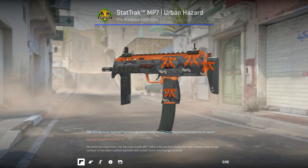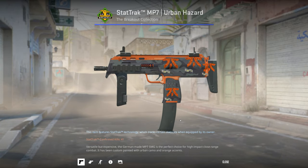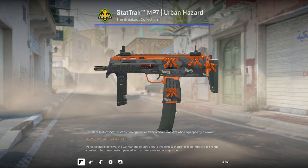I've got a StatTrak Factory New MP7 Urban Hazard. Orange and cyan are my favorite colors so I went with orange for this one. I thought bright orange glitters worked much better than a holo for this craft.